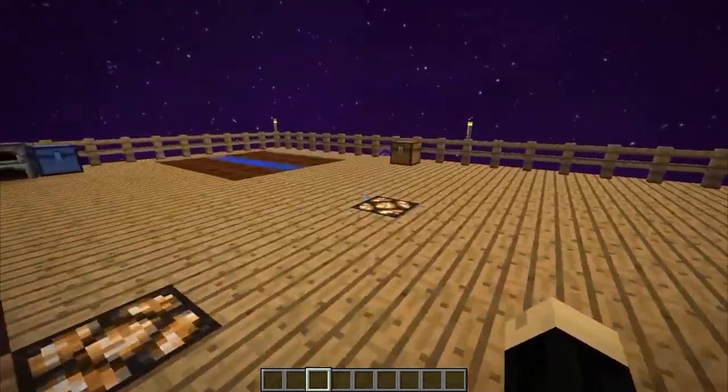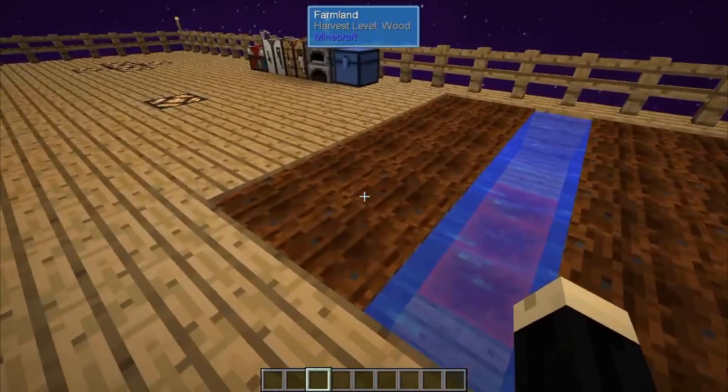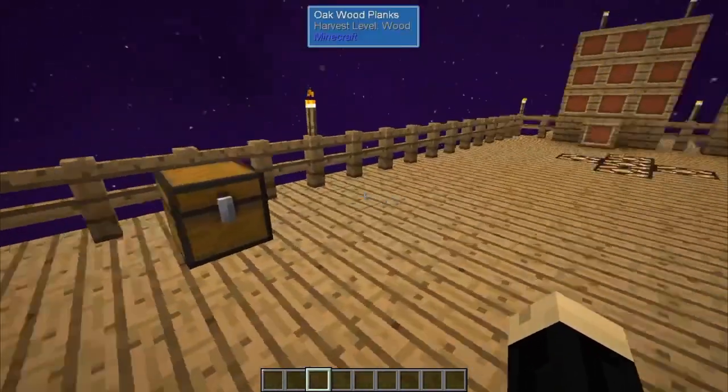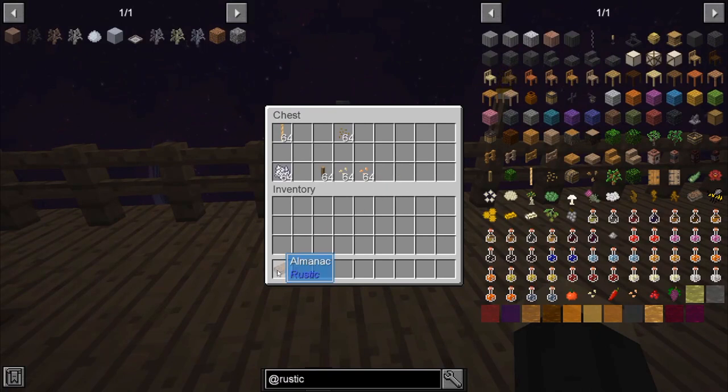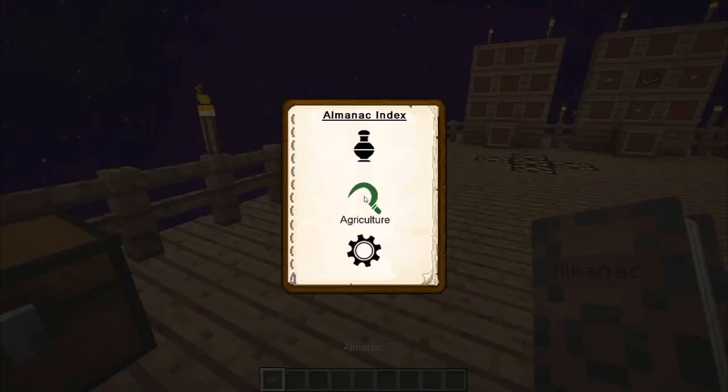I've got a traditional little farming area set up here. We've got some soil and some water in the middle to get it going. Let's grab the almanac first. With the almanac, if you right click on it, like many of the guidebooks, it will show you different things that you can do.